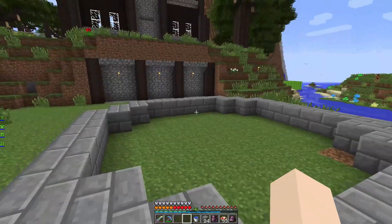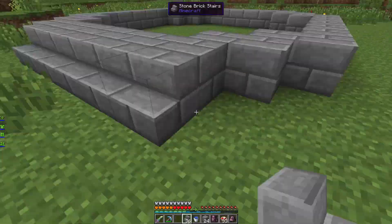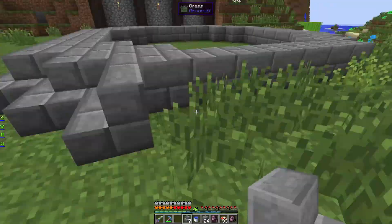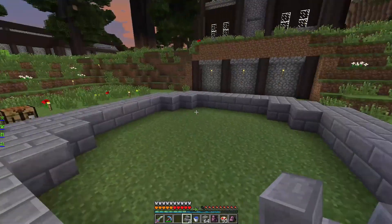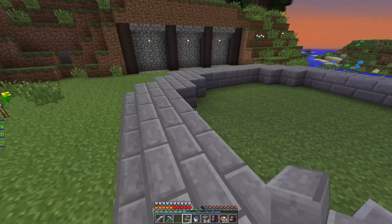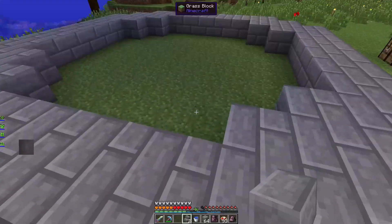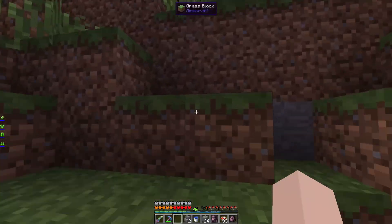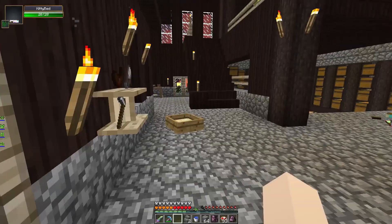I kind of like that. It's a nice circle type shape. That's pretty cute — it's kind of like a little step up to it. I think I'm going to decorate it with diamond, because only the best for Coco and Charles.